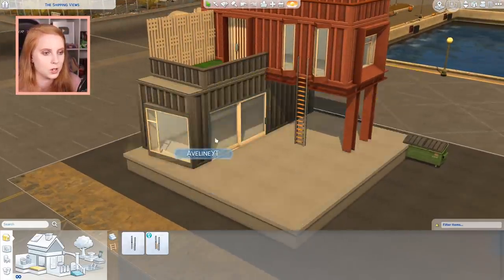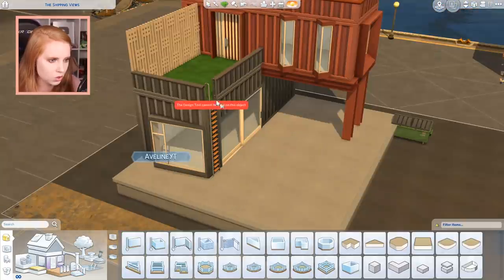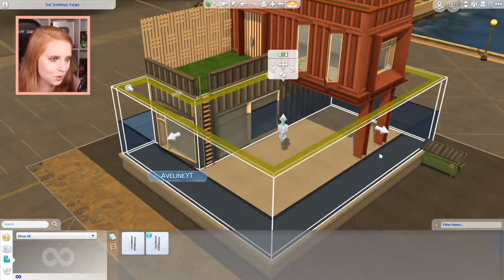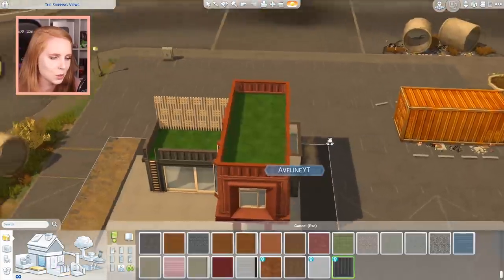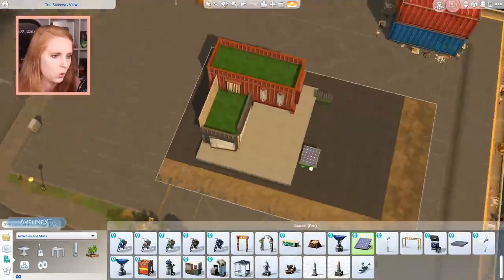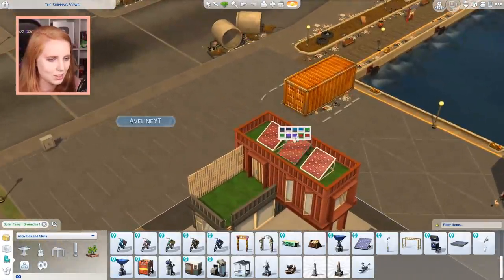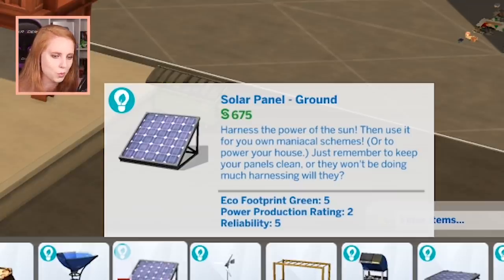We're just going to put the ladder over here by the terrace instead. We're still going to put some solar panels on the roof — you place them on the ground like this and your Sim should be able to climb up the ladder. The solar panels raise your eco footprint green by five, your power production rating by two, and they're fairly reliable.